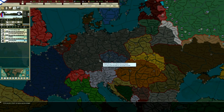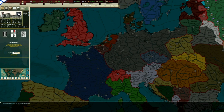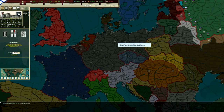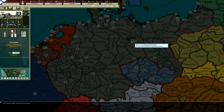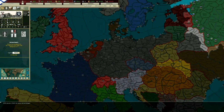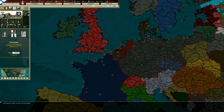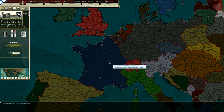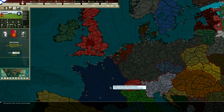Here's the world of Kaiserreich - we have Germany over here, the German Empire no less, led by Wilhelm II - Kaiser Wilhelm II - who was, as you'll probably recall, the German Kaiser during the First World War. He's still on the throne even though he's getting on a bit and he won't be on for much longer - he's going to die soon, spoilers. We have over here the Commune of France, and this is the main focal point of the entire world setup.